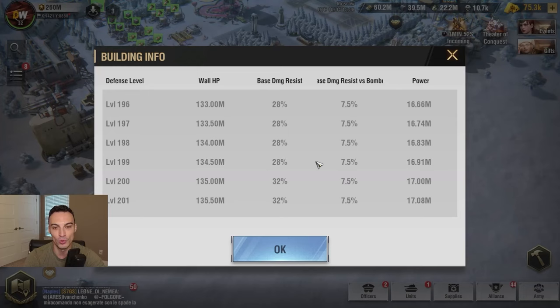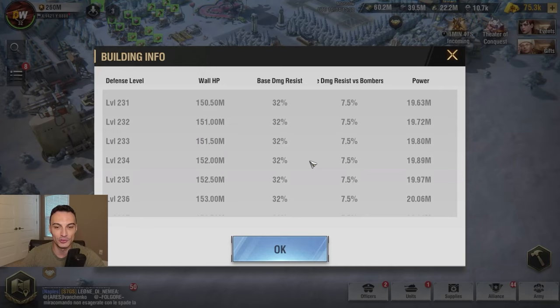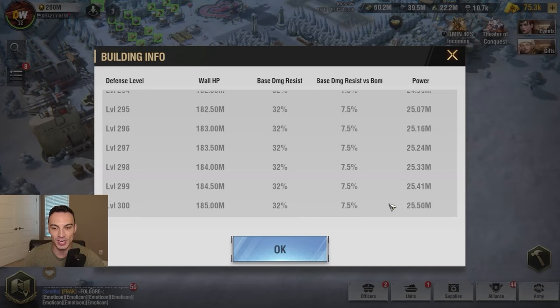Once you get to level 200, the base damage resist doesn't change — all the way from level 200 down to level 300, as you guys can see, it doesn't change. We're still at 7.5% base damage resist versus bombers, and we're still at 32% base damage resist in general. So once you hit level 200, the base damage resist and base damage resist versus bombers does not change at any point. The only thing you're gaining from level 200 onward is the 500k wall HP, which does help — but the damage resist is crucial, and we want to maximize that as much as possible, which is why we go in intervals of 50.